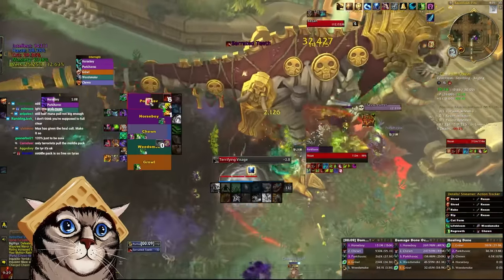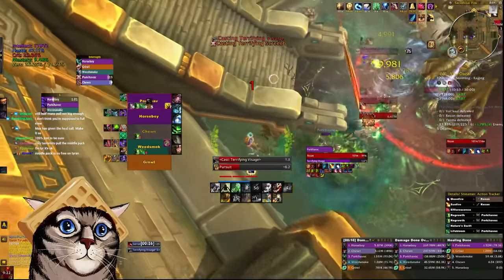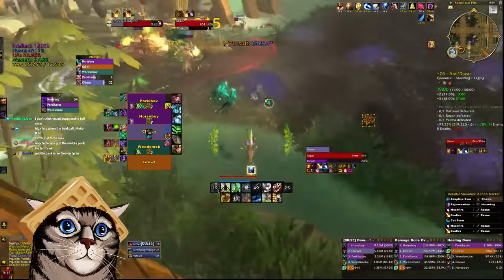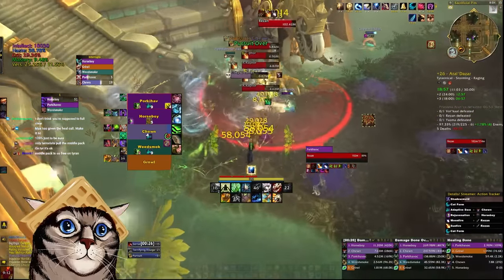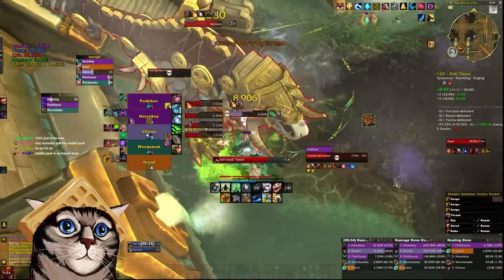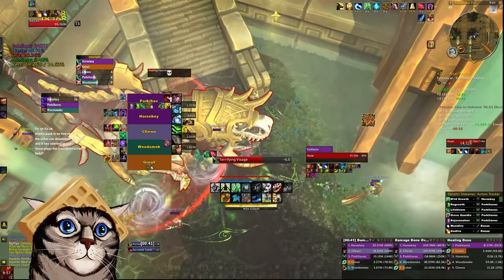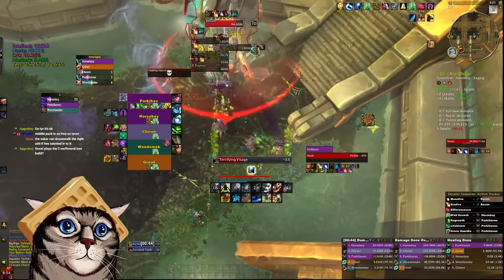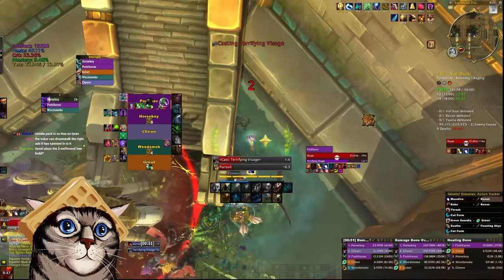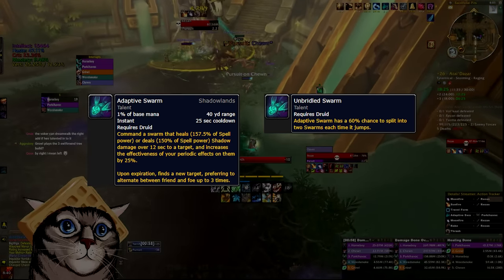I want to go over some common questions and important talent interactions. One of the most common ones is where you should be placing your Lifeblooms for optimal use with the Photosynthesis talent. Previously, you would always want one on yourself so that the passive kicks in to increase your HoT rates. But because a bunch of your healing doesn't come from HoTs this patch, and you do gain a lot from Lifebloom proccing Verdancy, it doesn't really matter where the Lifeblooms are. The most important thing is they're just on somebody — prefer people that need the healing, and try to maintain them at as high uptime as you can.